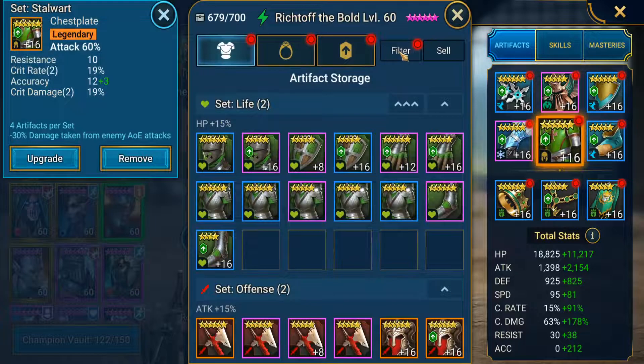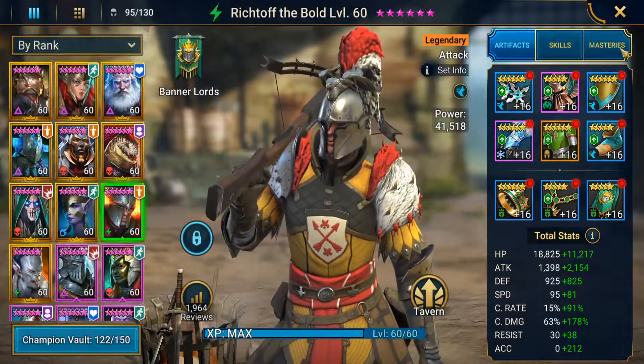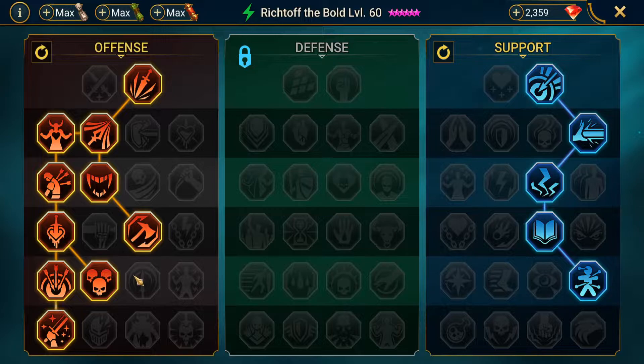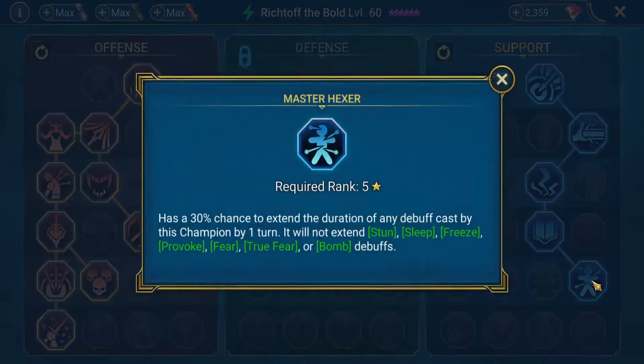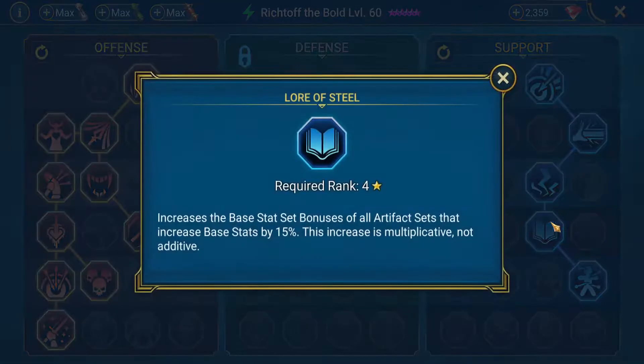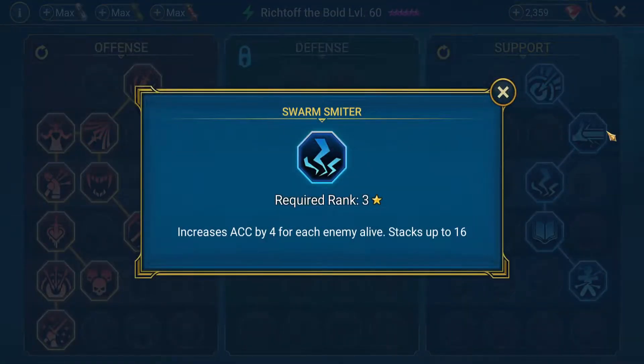I want to get that higher too, because he hits hard on Clan Boss. I also have him in straight attack gear, so that probably has something to do with it. You just have him in a basic Clan Boss setup with added Master Hexer to increase his poisons, Lore of Steel, Swarm, Smiter.